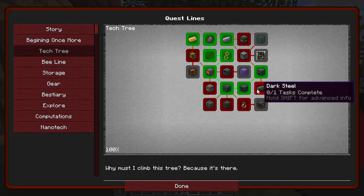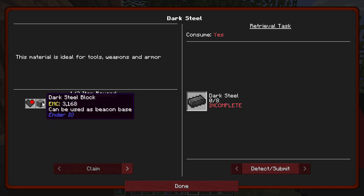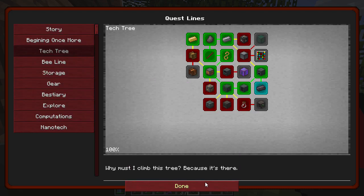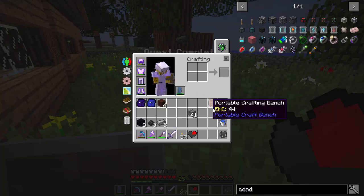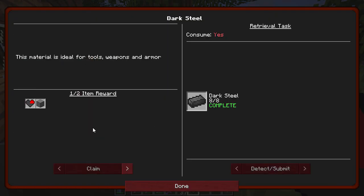Let's go back to the tech line and get this dark steel. I should have eight. You don't actually have to craft it, you just have to have it. It's going to consume eight steel but give you back nine. Did it consume it? Yes. Just wanted to see. So let's go back there and claim the quest reward and get our nine steel back.